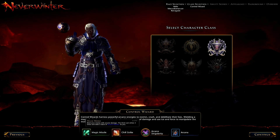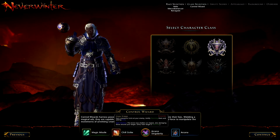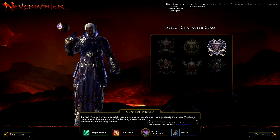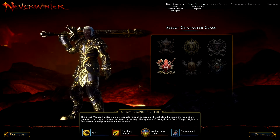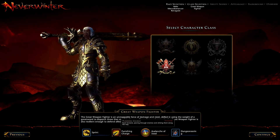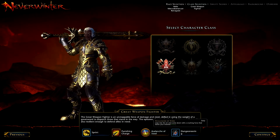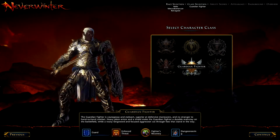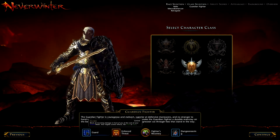This is the attack you start off with — that's your main attack at the beginning. Chill Strike is your encounter attack. Arcane Singularity, which is overpowered and looks amazing — it's your daily. It puts a big black hole and everything gets sucked into it. Great Weapon Fighter, as you'd expect, has a great weapon. They can sprint, charge forward, and leap into the air and come down with crushing force. And this is the only tanking class in the game — the Guardian Fighter.